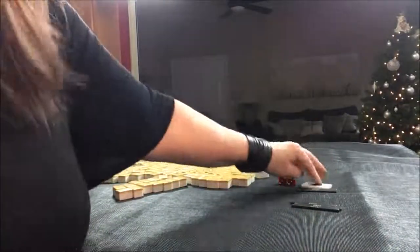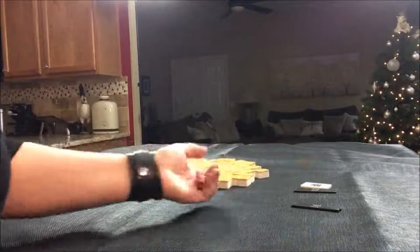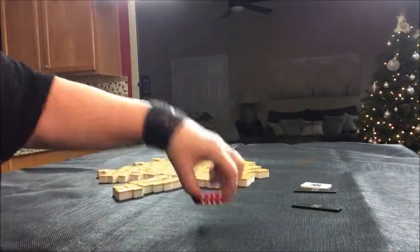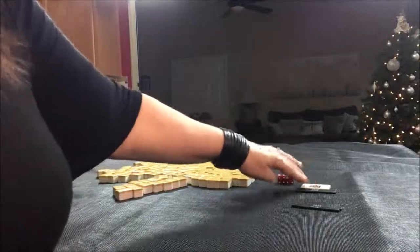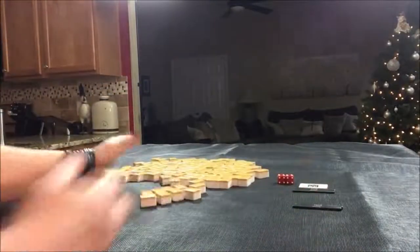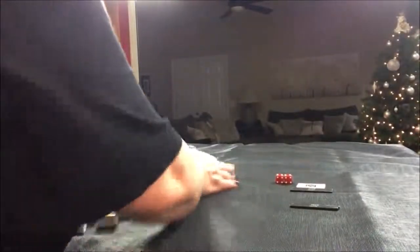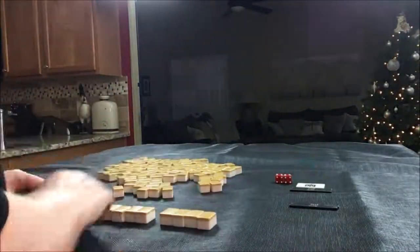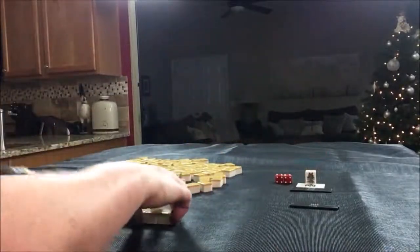Now we're on South Round, Random Pull 4. I rolled a 12 — that's a multiple of 4, so that's North. North seat, South Round. 2 bam is Dora.